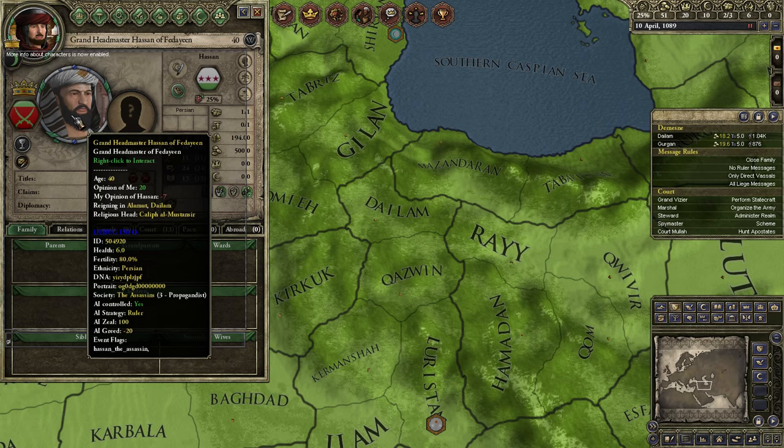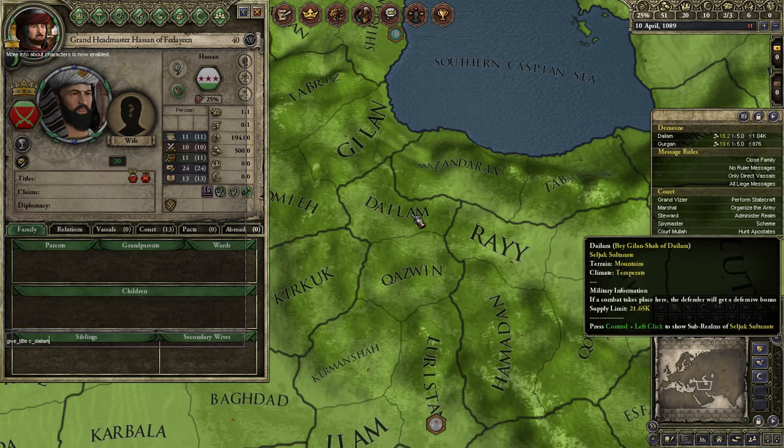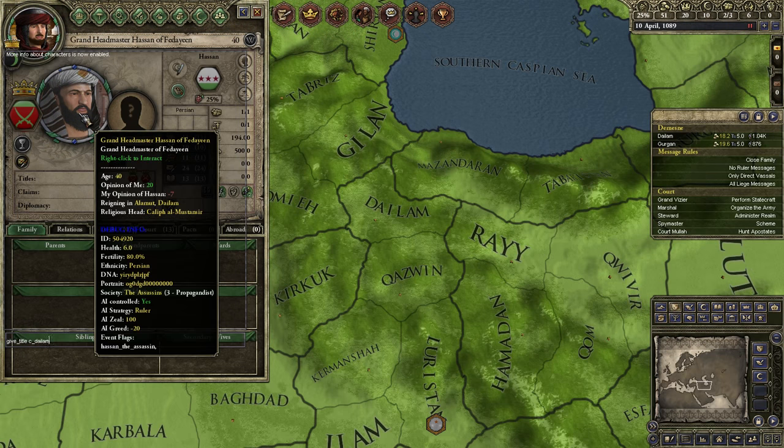Basically what you want to do right now is type in 'give_title', then type in 'c_Dalam'. This will give the county of Dalam to this gentleman, and you type in his ID: 504920.